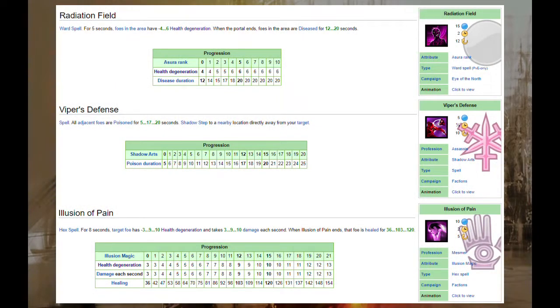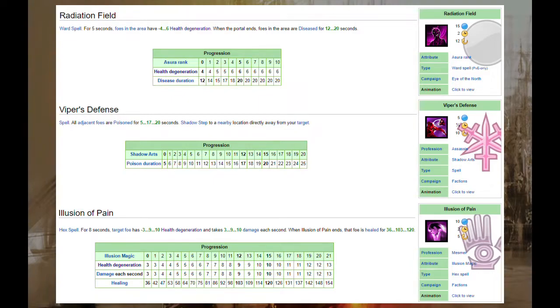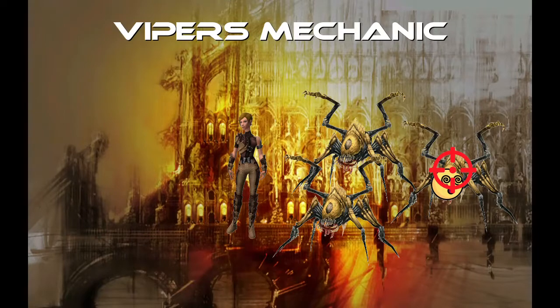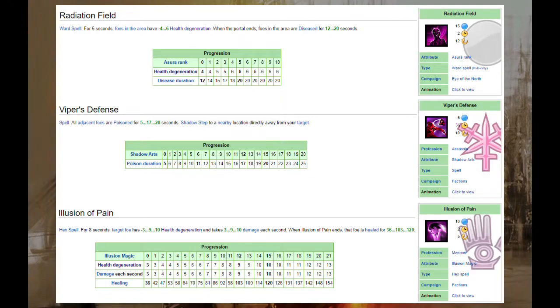Next is Viper's Defense, also an AOE type of skill. It applies poison to adjacent enemies, which is also minus-4 degeneration for either 20 or 21 seconds depending on if you're using Lunars. It also shadow steps away from a target. It is not the target that gets poisoned, but the enemies adjacent to where you are standing when using Viper's Defense. And lastly, Illusion of Pain — it's a single target ability that applies degeneration. There's nothing else to it.